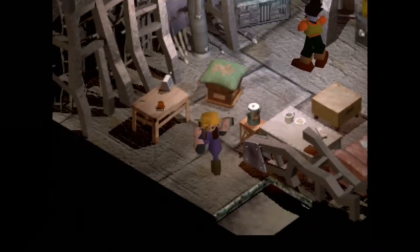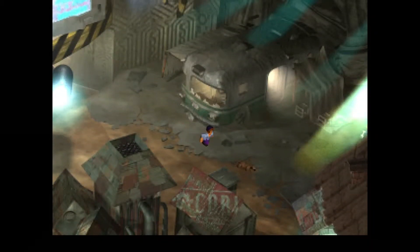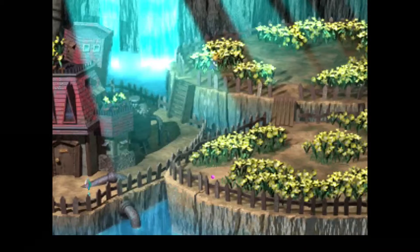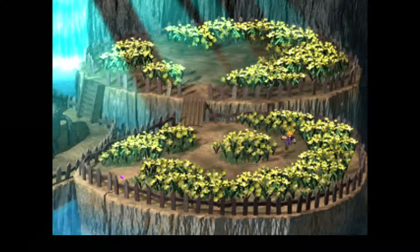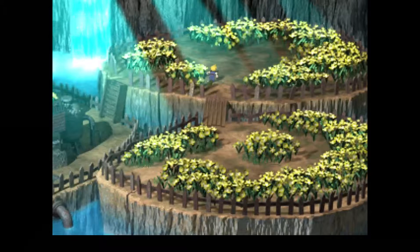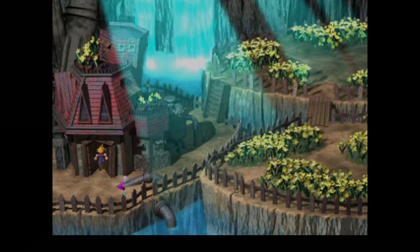Let's head on over to Aerith's house. There's a save point out here, but before you go in, you want to go over here for two things: the Ether and the Cover Materia. The Cover Materia is kind of important if you want to start working on the element breaks early in the game, and it's convenient to have.